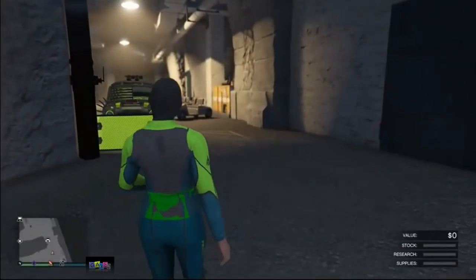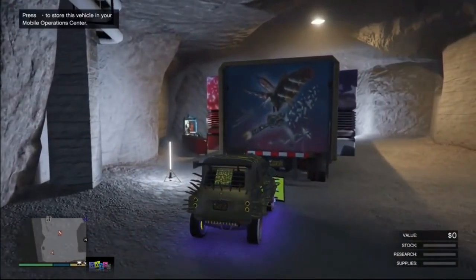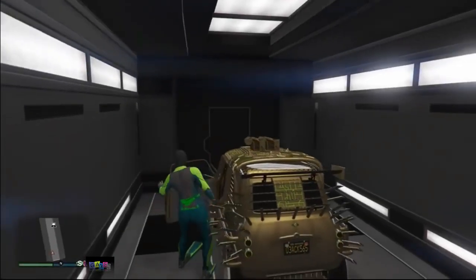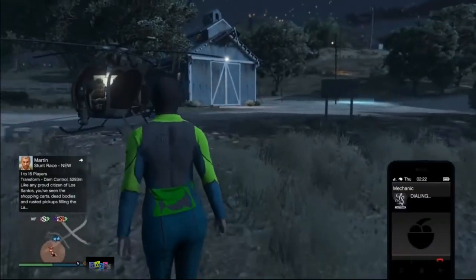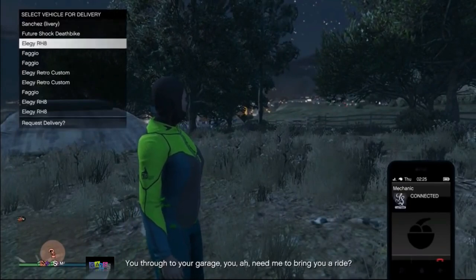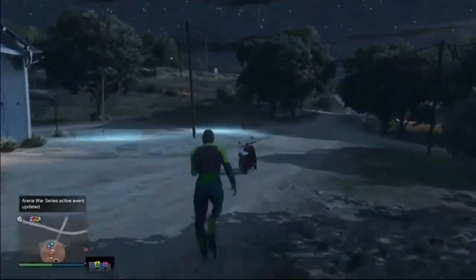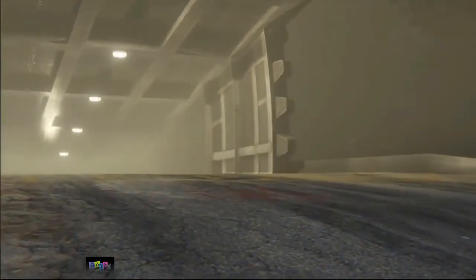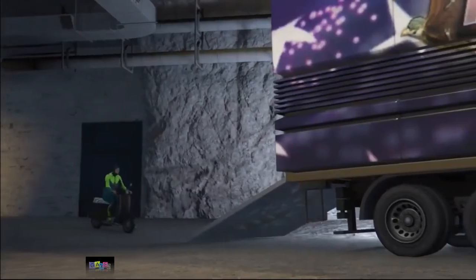Now get inside your MOC and exit through the front door — don't use the back door. Get back in your car, go to your MOC, press right on the d-pad, and it will say personal vehicle storage is full — that's normal, just accept the alert. This car is the copy and the original is now in your nightclub service entrance. To rinse and repeat, exit your bunker on foot, call your mechanic, and request a fagio.